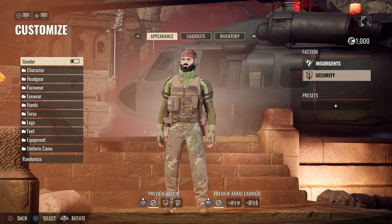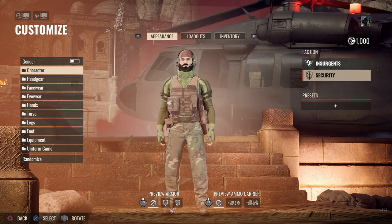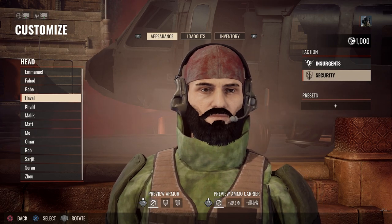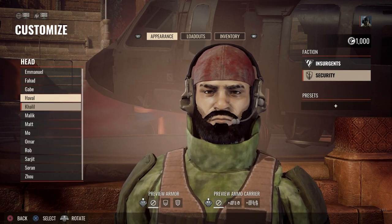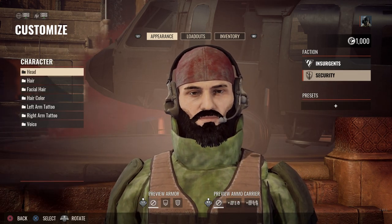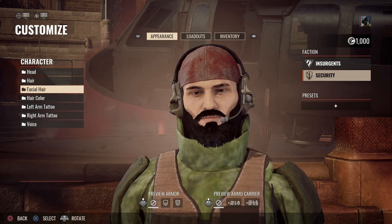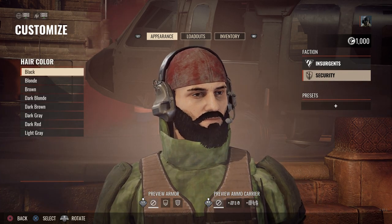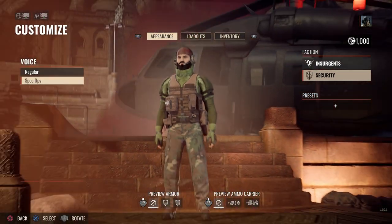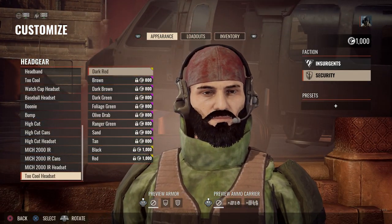First off, go to customization at the main screen. You can select your gender — male or female — and then select your different character. With the head, you can go through all the different options and just select them to preview them. I can hit X on my PlayStation to show what those look like. I'm going to go with Hevel here. Then you can go back and select the hair you want on top of your head, facial hair — I'm going to go with a nice tactical-looking beard — hair color. You can also do tattoos. For voice, you can pick your voices and preview them. Different headgear — I'm running the Too Cool headset.